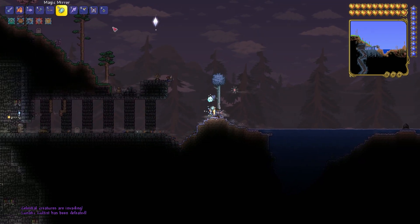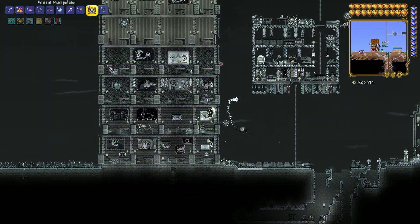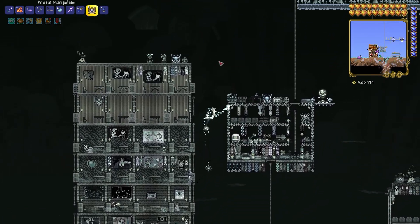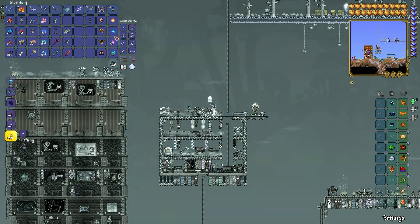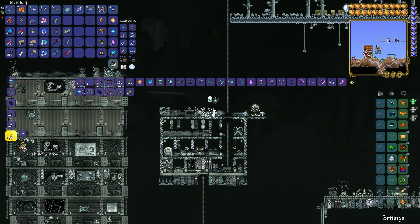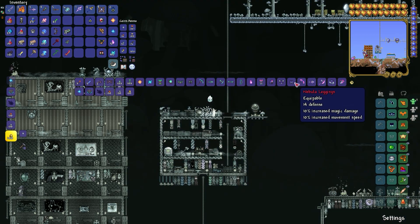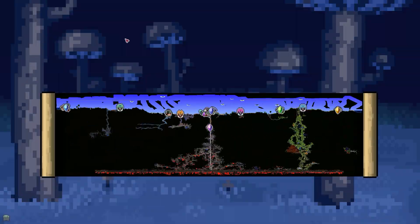Like my Solar Eruption — this you get by the fragment that I will now explain to you. You can craft different types of stuff from the solar fragment. I'll show you how to get this from the pillars of the Moon Lord. The pillars are: the Vortex, the Solar, the Nebula, and the Stardust.